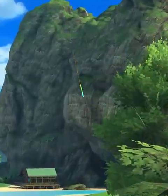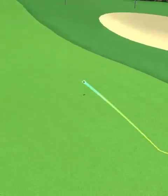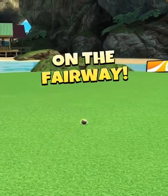We hit perfect. The ball is going to land on the left side of the fairway, roll out along the left half, and we're going to finish with a drive distance of 350 yards.